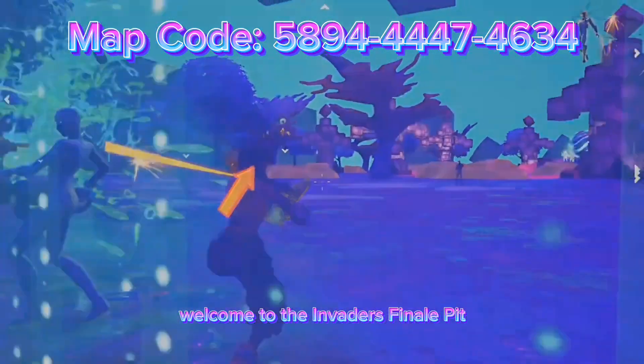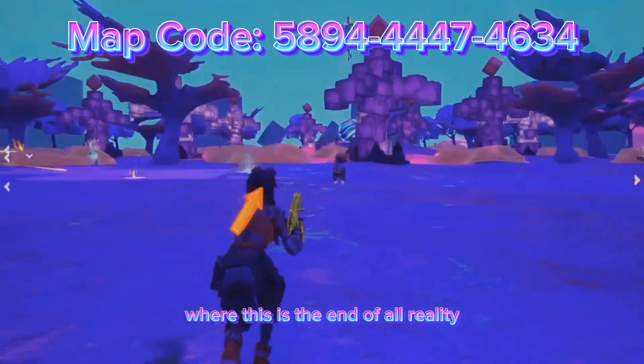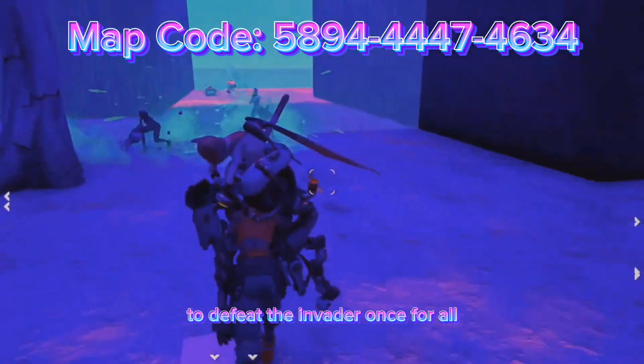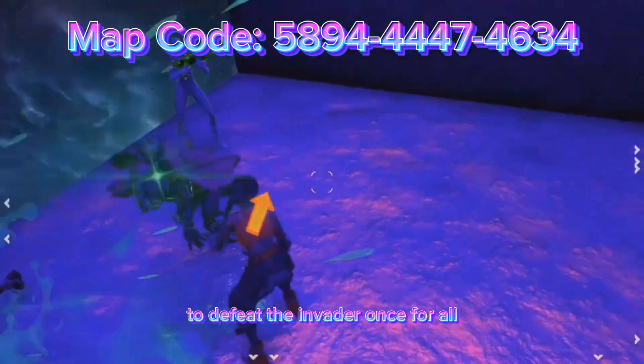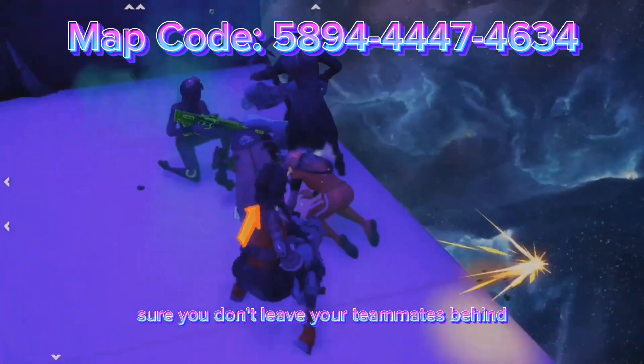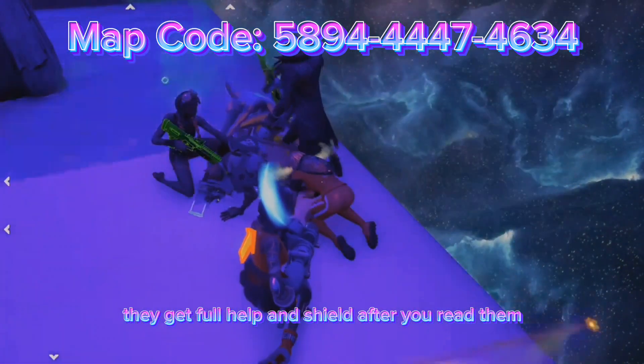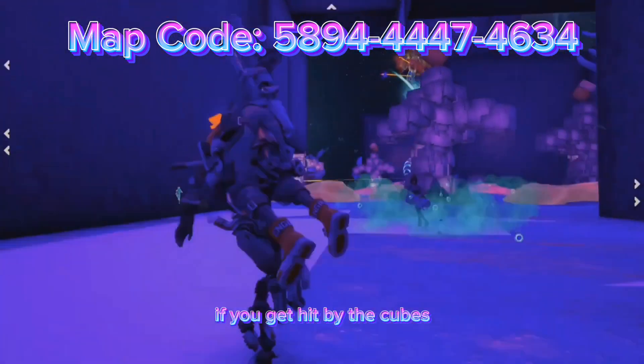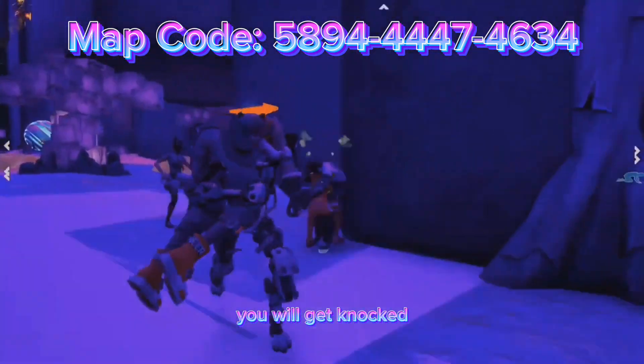Welcome to the Invaders Finale Pit, where this is the end of all reality and it's up to you and your teammates to defeat the invader once and for all. Make sure you don't leave your teammates behind — they get full health and shield after you revive them. Watch out for the cubes though; if you get hit by the cubes you will get knocked.